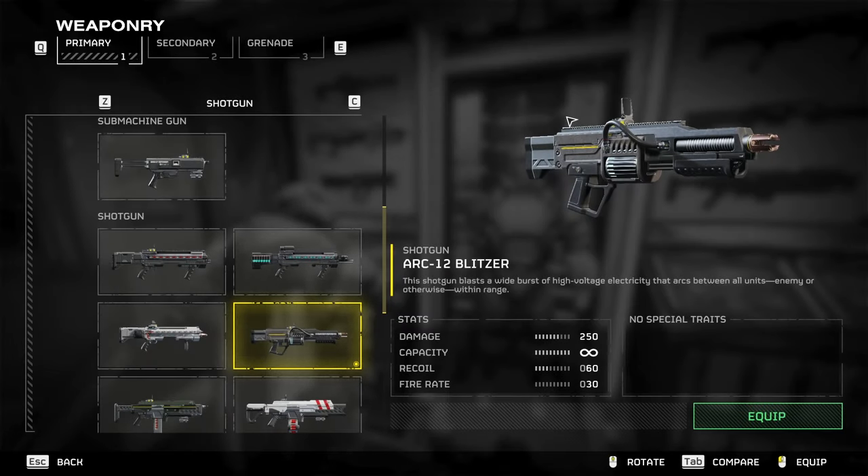The weapon we're gonna be talking about is the Arc-12 Blitzer. It is a shotgun that blasts a wide burst of high voltage electricity between units. It has a damage of 250, unlimited ammo, a recoil of 60, and a fire rate of 30.